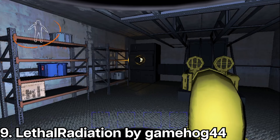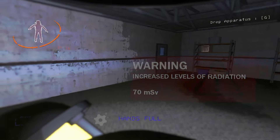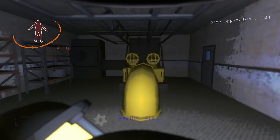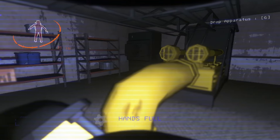Next we have Lethal Radiation by Gamehog44. This mod adds consequences to pulling the apparatus from the facility. Now with this mod, the radiation can reach levels that would lead to damage every hour and screen blur. If Vanilla Lethal Company isn't enough, I definitely recommend playing with this mod.